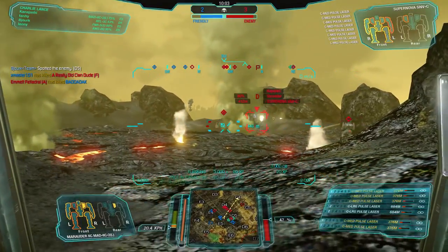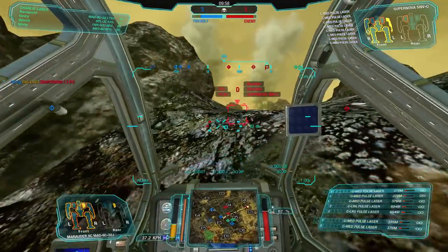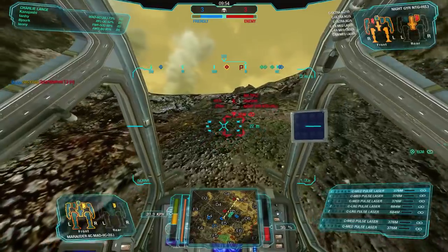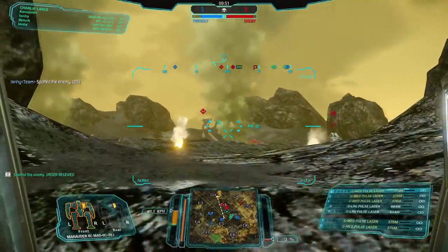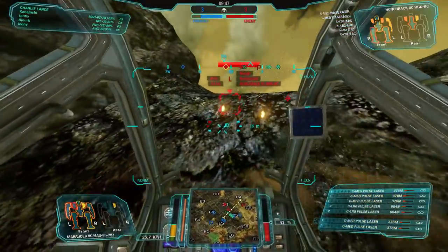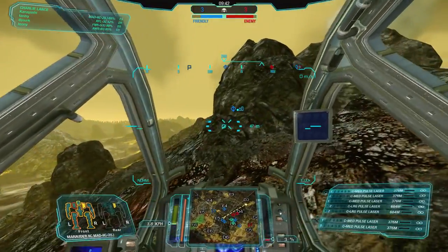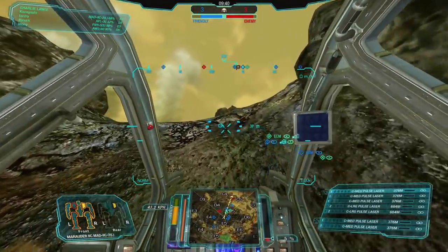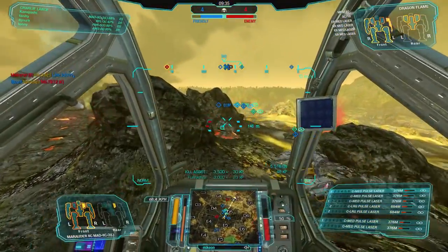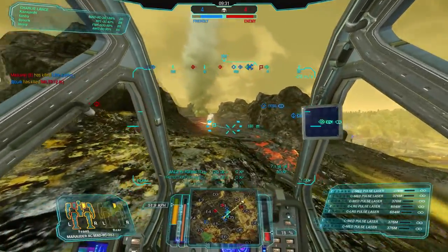Now we can pump shots into that Supernova at range. Back into cover while we cool off. The Nightjar is super low — we've cooled off, we can pop back up. Get a good burn into the Hunchback, he's on an LB2 design. That guy's getting eaten, and then I'm next on the left side, which means it's time to move — using that mobility.